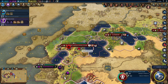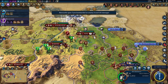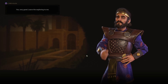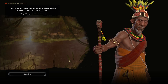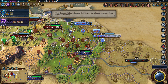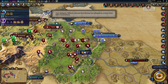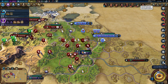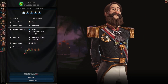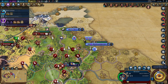I'm not going to tell him I'm spreading religion to his city — I'm just going to do what I want, which is spread my religion. Brazil, stop converting my cities! My troops are merely passing by, Cyrus — do not worry. I am using your area as a launching ground for this battle.